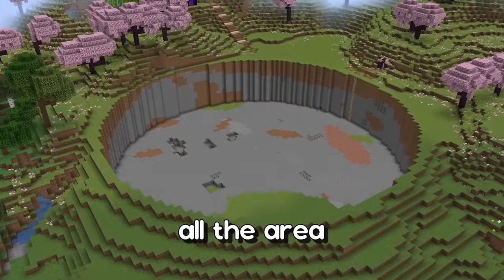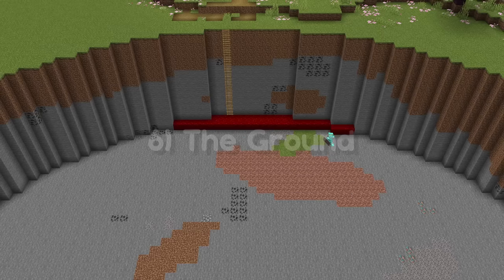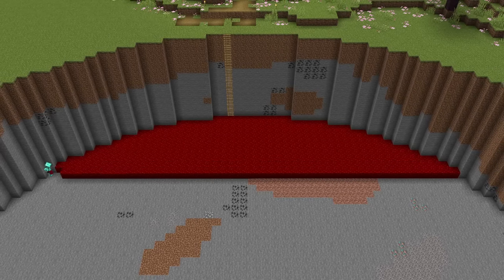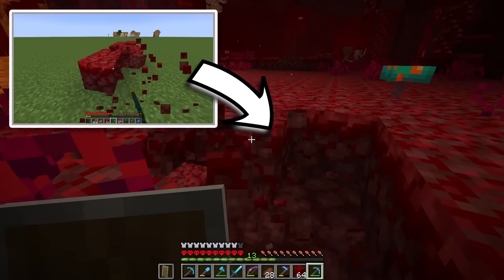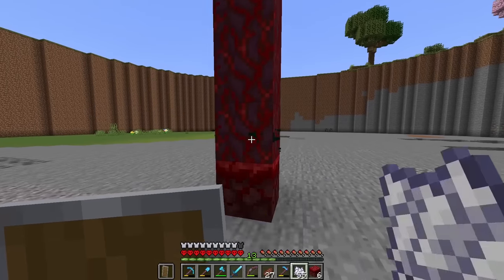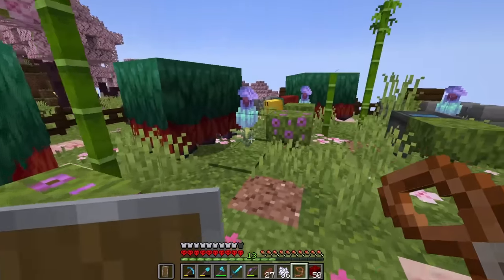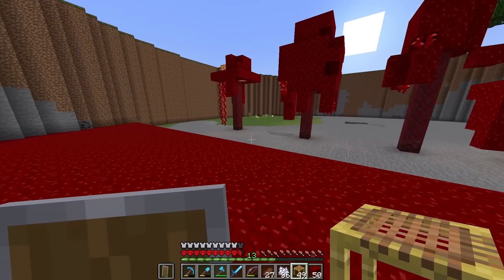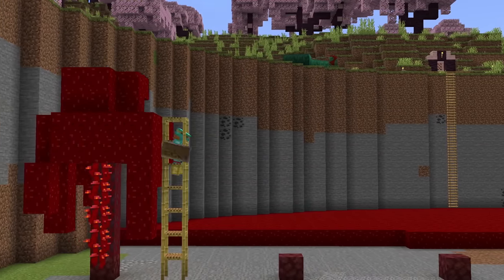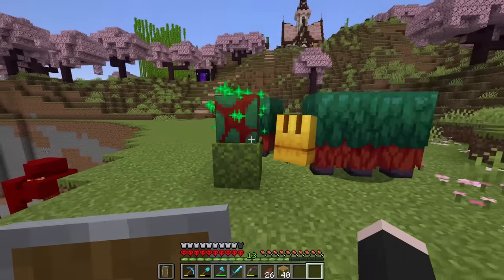Now that we're done digging up the area where the sniffer biome will be, it's time to work on filling it in. We're going to start with the ground using nether wart blocks. I underestimated the amount of red blocks I needed, so I headed back to the nether for more — I realized I could just get some crimson allium and bone meal some red mushrooms to collect a bunch of warp blocks in the overworld. I'm bringing down the sniffers so they can have a look at their future home.